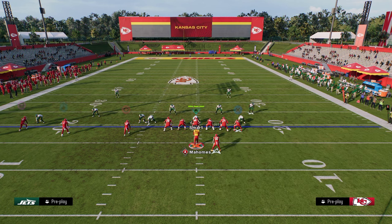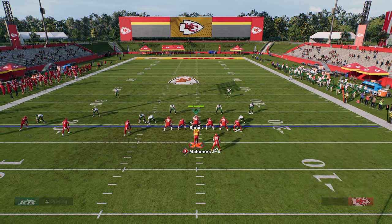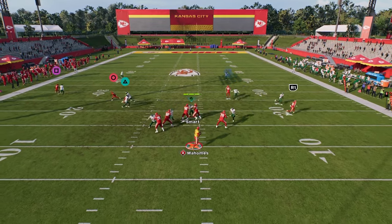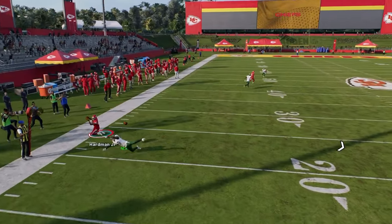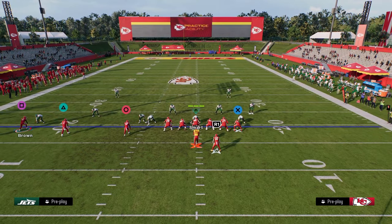This also allows you, if you want, to put a stemmed all-the-way-down out route and in route on the left side. You'll see that this gives you some opportunities to beat man coverage as well — it didn't quite beat it there, but that's another thing you can do.